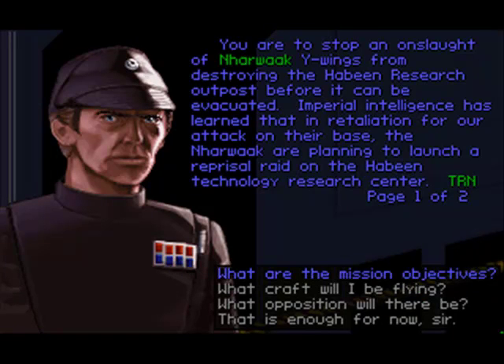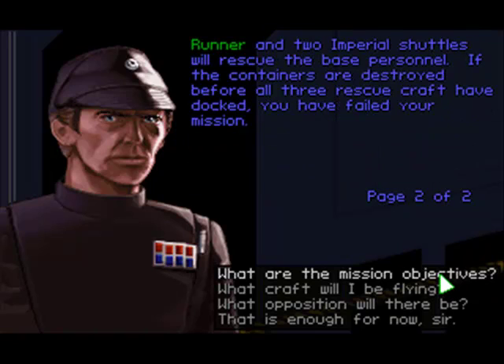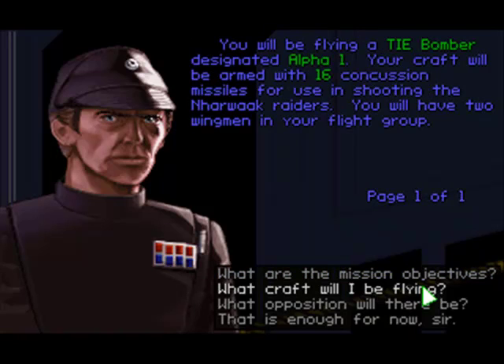You are to stop an onslaught of Nawak Y-wings from destroying the Habeen research outpost before it can be evacuated. Imperial intelligence has learned that in retaliation for our attack on their base, the Nawak are planning to launch a reprisal raid on the Habeen technology research center. Transport Runner and two Imperial shuttles will rescue the base personnel. If the containers are destroyed before all three rescue craft have docked, you have failed in your mission.